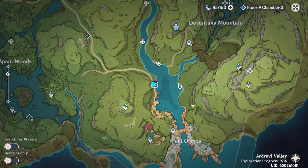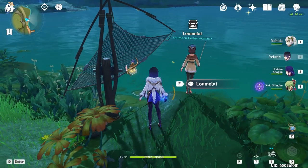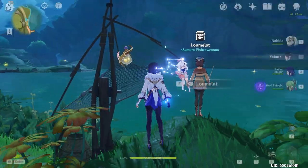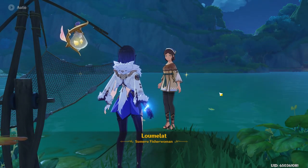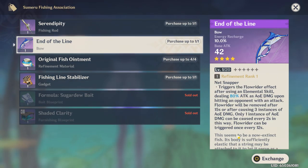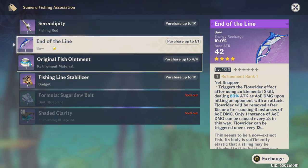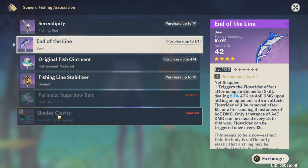If you go to your map just north of Port Ormos, or whatever this is, all of these areas have this little fishing person icon that sells things. If you go to this person and talk to her, she'll sell you supplies. She actually has a bow that you can buy with fish, just like you do with the catch in Inazuma. She's also got fishing rods and bait.